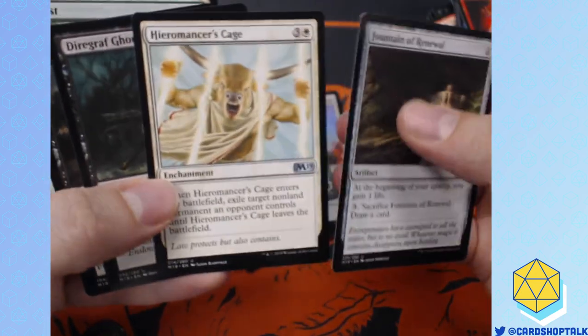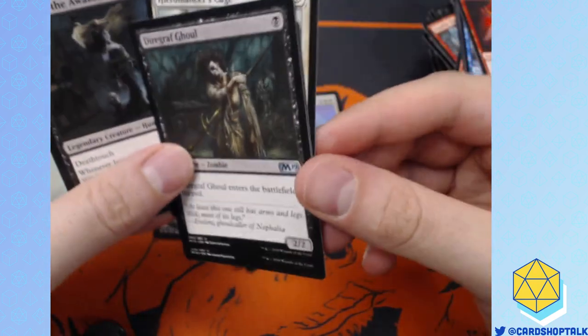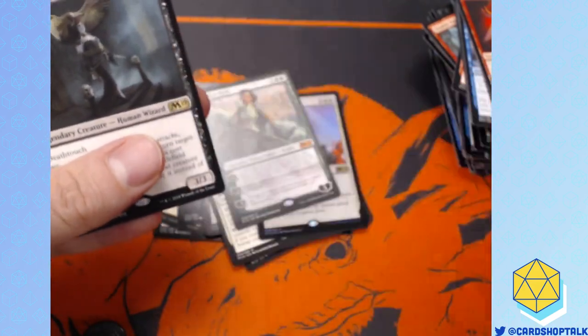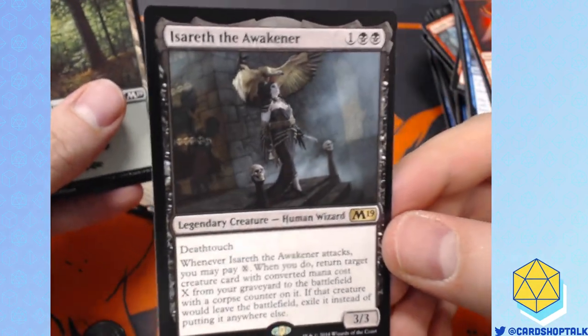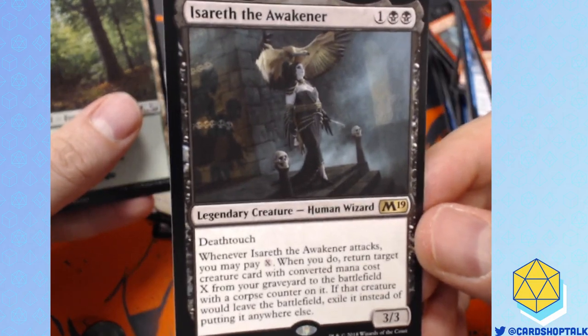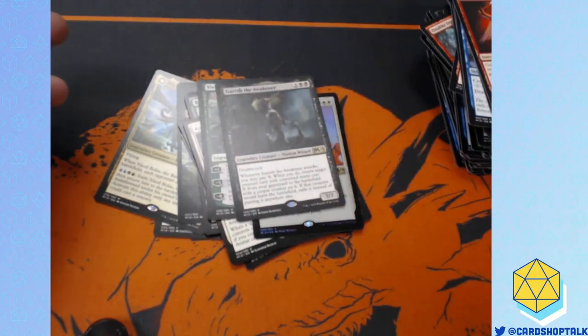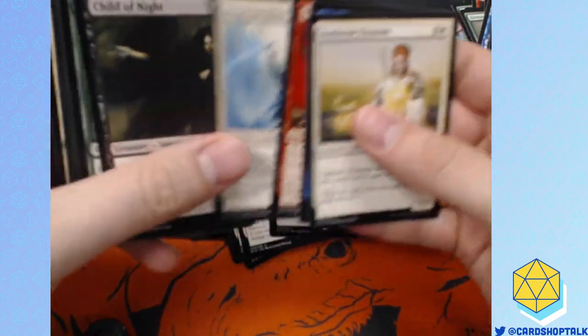Fountain of Renewal. Hieromancer's Cage. I'm glad they reprinted Diregraf. I don't think Tribal Zombies is going to be really great unless they do something crazy with the Return to Ravnica set. If they continue with their trend of entering a Tribal standard format, then it could be cool. Also, this lady has a Vulture hat and it's fabulous. If you were watching last time on Card Shop Talk, we just talked about the Vulture hat. Maybe it's the best card — I've been wrong so many times, I've given up on trying to be right.